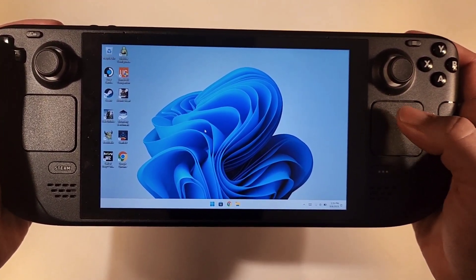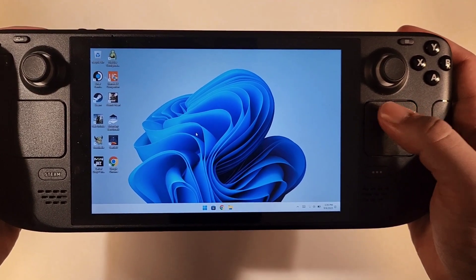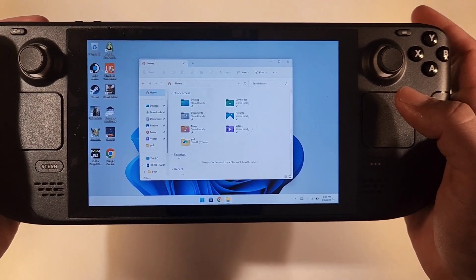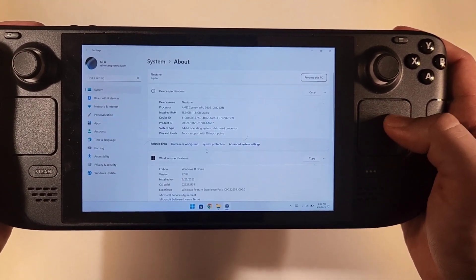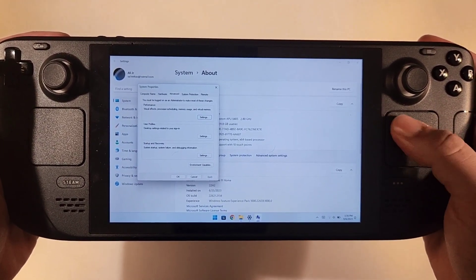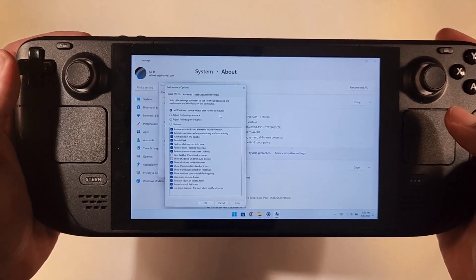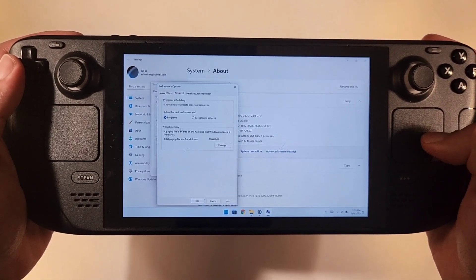Here's my Steam Deck running WinDeck OS. Let's do the first trick that will stabilize the frame rate of Starfield. Go to File Explorer, then This PC, press Show More Options on Windows 11, or just Properties on Windows 10. Wait for it to load, then go to Advanced System Settings, click on that. Go to Advanced, then Performance, then Settings, then Advanced again, and you'll see Virtual Memory.